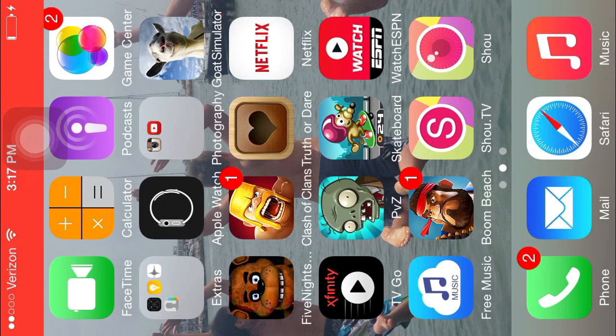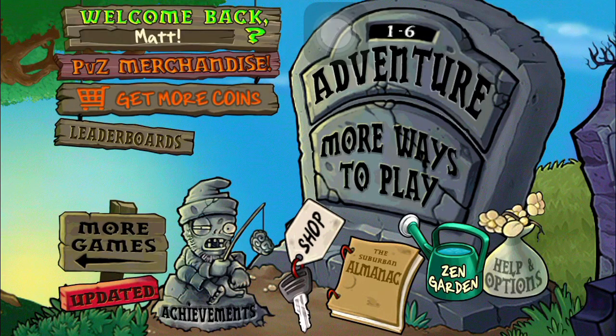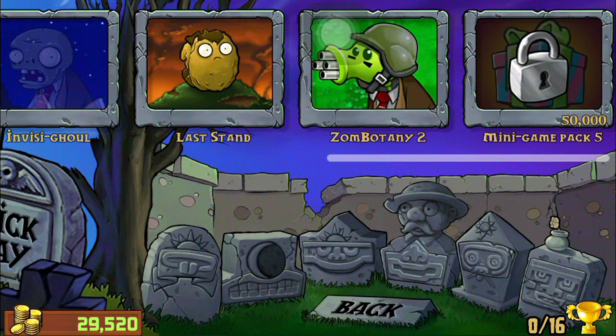Open up PvZ. You have to buy the Last Stand mini-game pack, which is mini-game pack four, for 50,000 coins. After you do that, you open up More Ways to Play, go into Mini Games, and go into Last Stand.